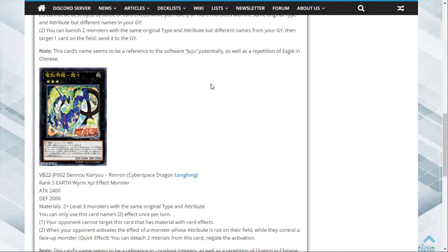The next card is Cyberspace Dragon Long Long. It is a Rank 3 Earth XYZ Effect Monster with 2400 ATK and 2000 DEF, requiring two or more Level 3 monsters with the same original type and attribute. You can Tour Guide it out.